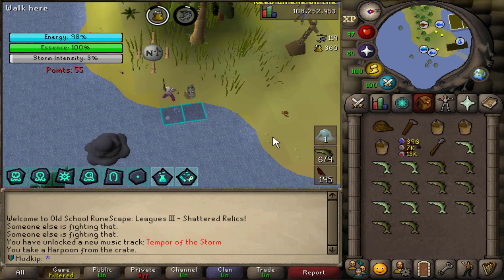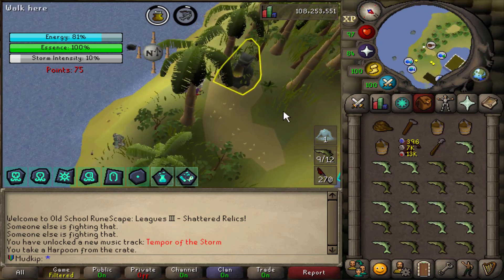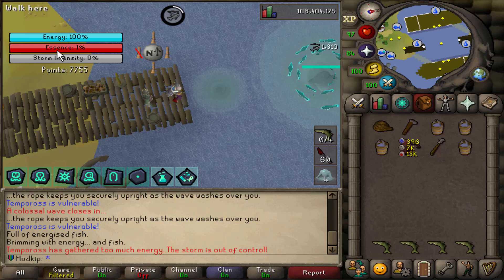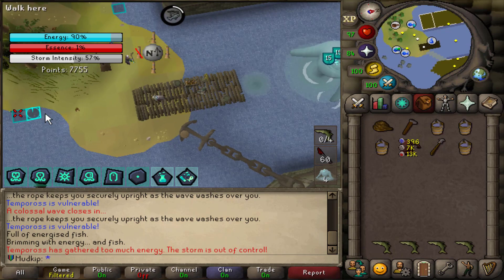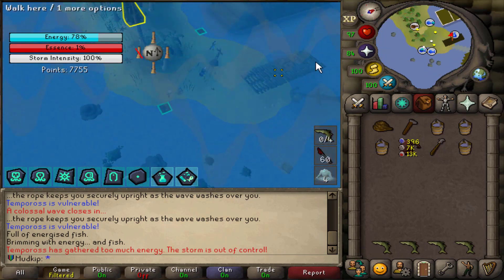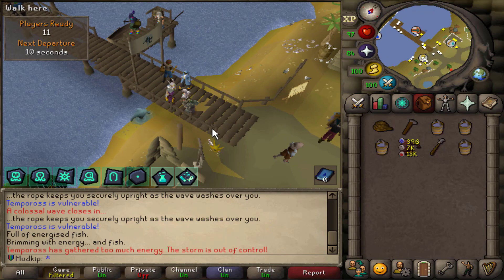This is so crazy at Tempoross. I'm getting three times resources and half of them are cooked. I should be able to cook the full inventory at once - that is insane. And we have... are you serious? 1% off? Does that mean we lose? We were in here for like 10 minutes. Did we actually just lose? I think there were a couple people AFKing on the other side. I can't believe the whole time was just a waste.